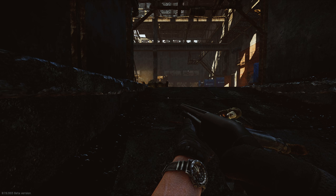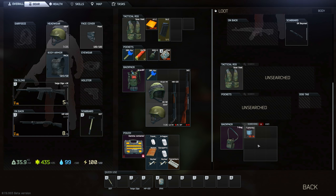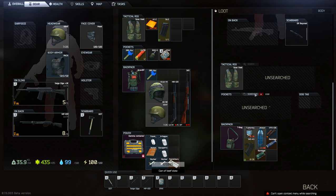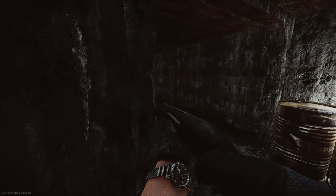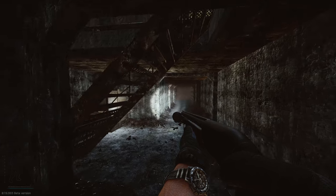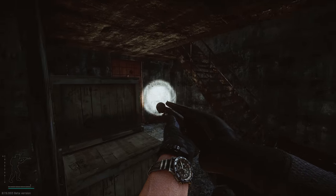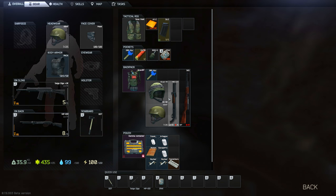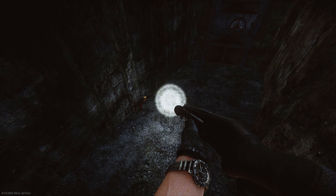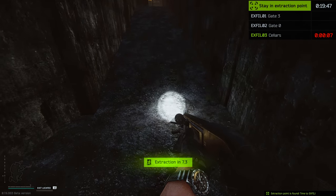We got a little bit of loot out of this: a couple of shotguns, two helmets, a Kiver — not bad. Plus I have my little stash I kept going back to. It's a double-edged sword — somebody might steal it — but I tend to go to an extraction and dump guns or gear there, then sort through it at the end of the raid. In this case I dropped a silenced AK and my Saiga in there. The Saiga's been good to me but I'll take the money instead.